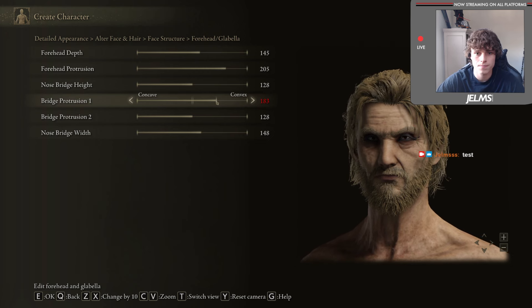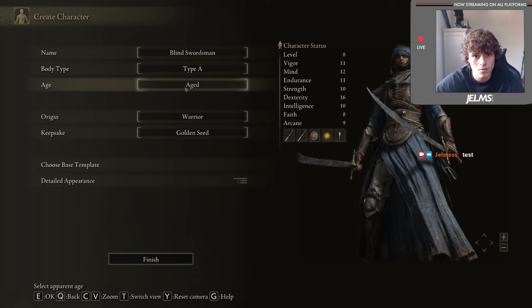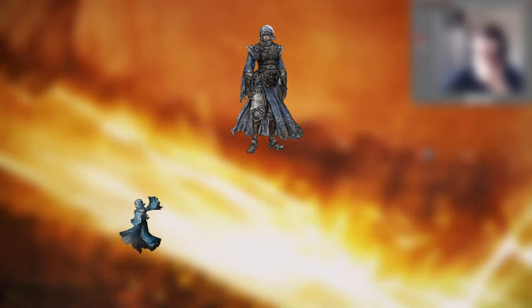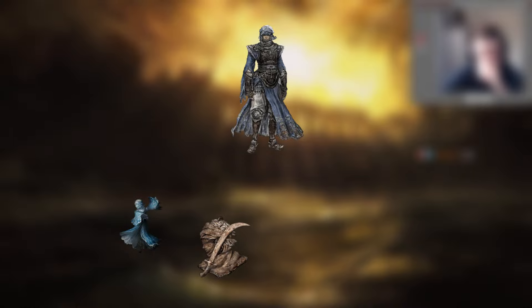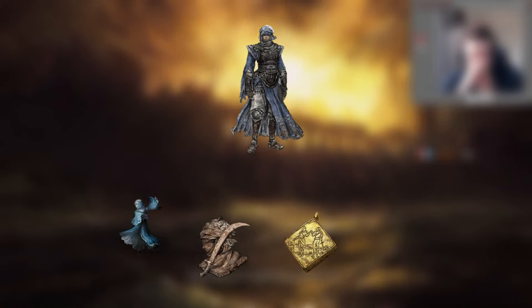We first loaded up Elden Ring and began making my Blind Swordsman. Taking the warrior class, because that's the only armor I need for this whole playthrough, so it makes my life easier. To complete this build, we will need a couple of items — starting with the warrior armor to show off what the Swordsman was wearing, then receiving the Blue Dancer Charm to show how the Blind Swordsman is very elegant and flows like water.